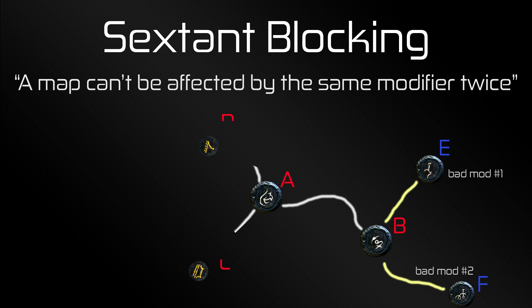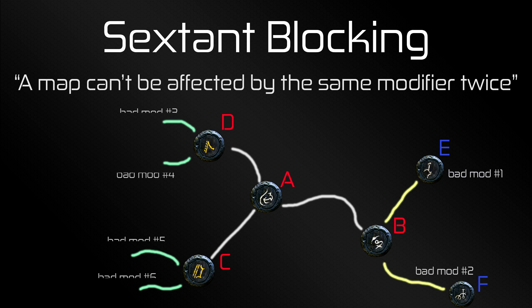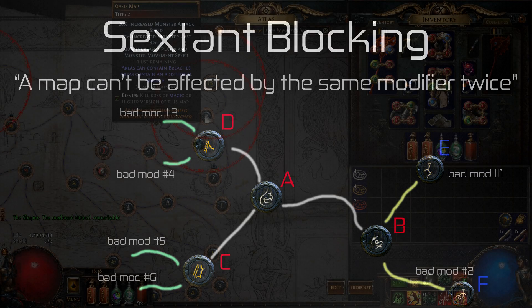This already increases your odds of getting a positive modifier. There are two more maps in this example. If we go to Maps C and D, and they also have two maps associated with them, we can roll bad mods number 3, 4, 5, and 6 on those. As such, we can no longer roll bad mod number 5 or 6 on Map C, or bad mod number 3 or 4 on Map D. Whenever we use Sextants on D, C, or B, we have a much higher chance of getting a positive mod compared to doing it without blocking.